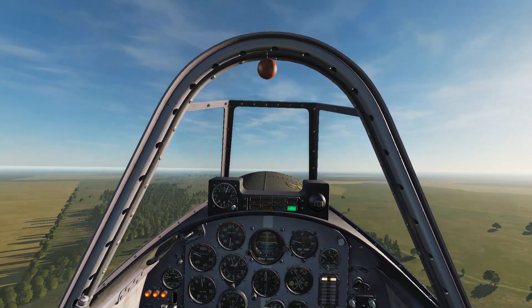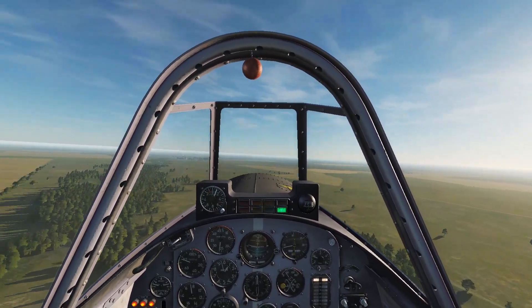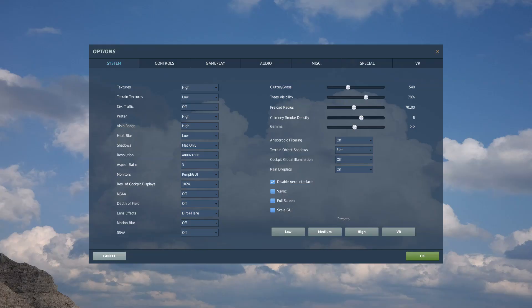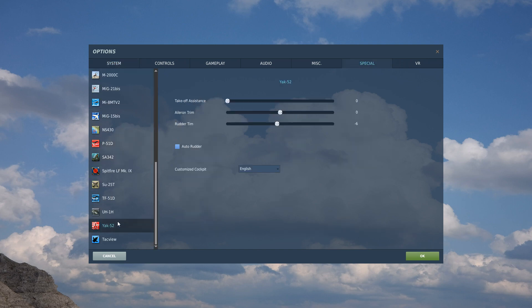Speaking of aerobatics, let's head over to Dubai where we can have some fun with this thing — it'll put a smile on your face. Another thing I wanted to mention: if you look at the Special tab in the options and go to Yak-52, turn takeoff assistance off, and turn off auto rudder — you don't want that garbage. You can also change the language from default Russian to Chinese or English as well.